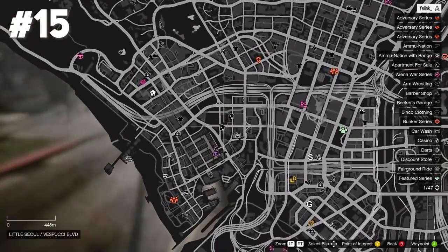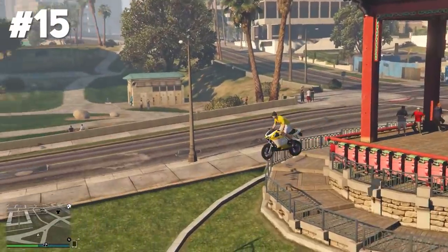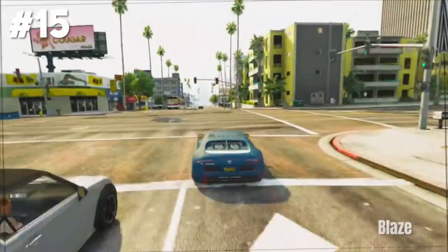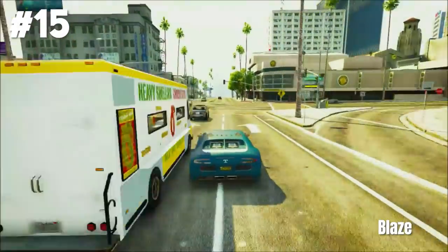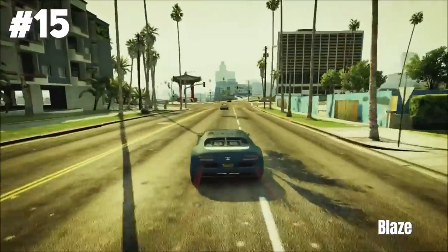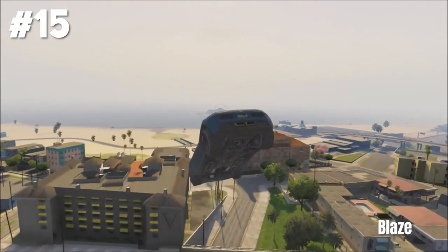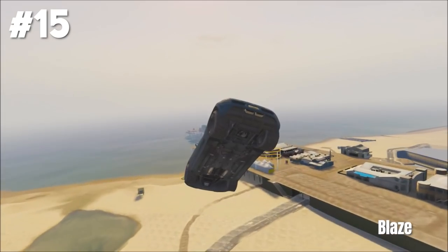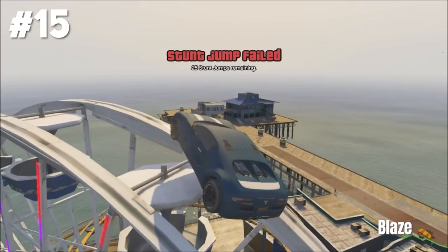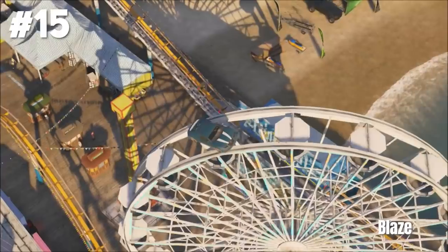Stunt jump number fifteen is located at Vispucci Boulevard. That's very easy again — you just gotta jump off this ramp. But the epic version is definitely a difficulty. Take a look at this insane old gen car stunt by Blaze. He goes off the stunt jump, gets a super far jump mainly using the brake boosting technique, and then lands a precision stunt on top of the ferris wheel. Blaze, seriously, you are the car stunting legend.